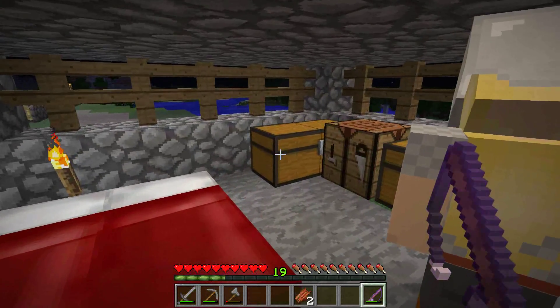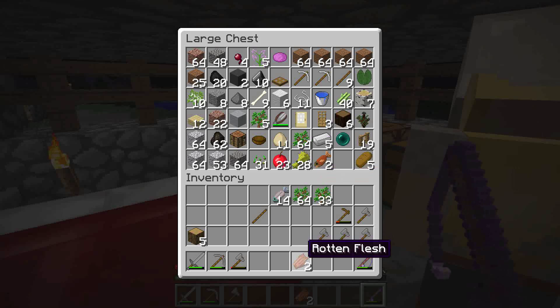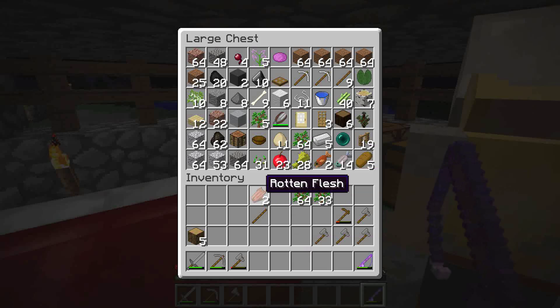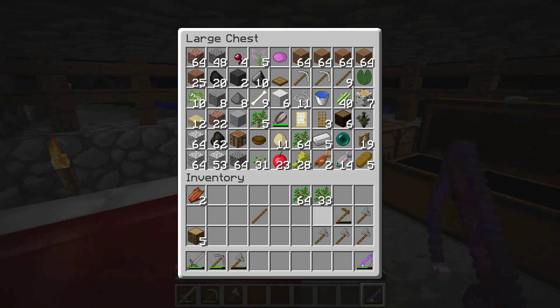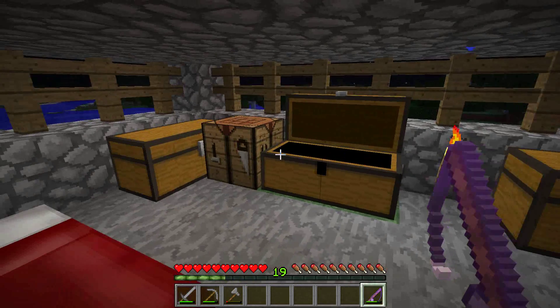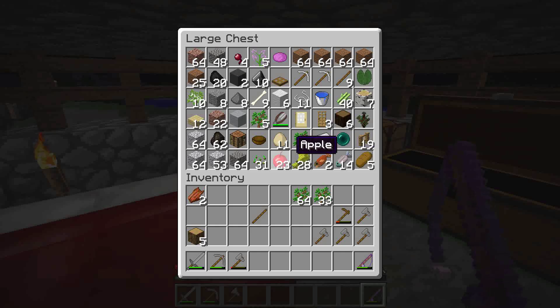One of these pumpkins will become seeds so we can grow more — there are uses for both. What are the uses besides jack-o-lanterns? You can put one on your head too. The cut-out makes sense so you don't make eye contact with an enderman.